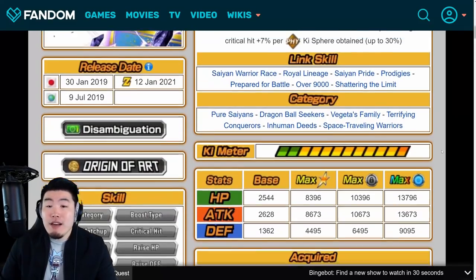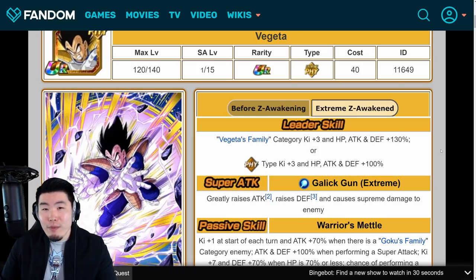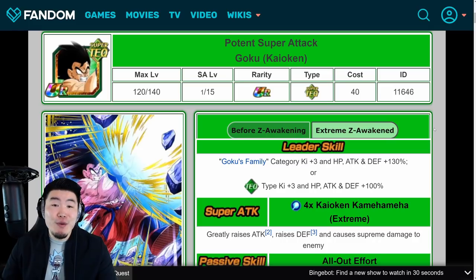HP does matter, obviously, but attack and defense are far more important. So just based on the stats, I would say Goku definitely wins this one, especially in the future when they finally drop that legendary Vegeta event. It's gotta happen at some point, and Goku will absolutely annihilate that event whenever it drops.